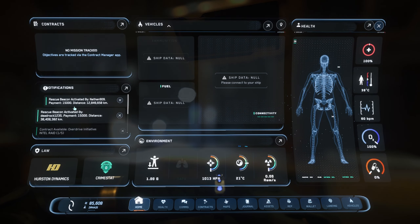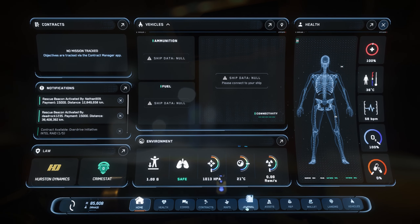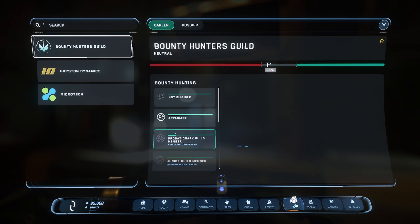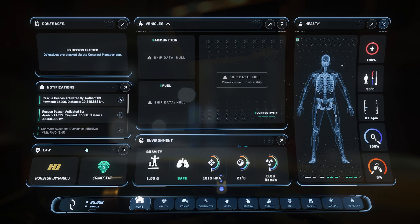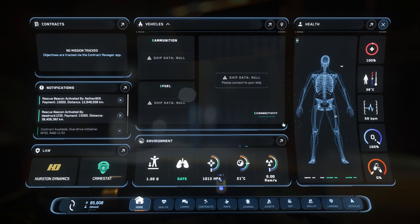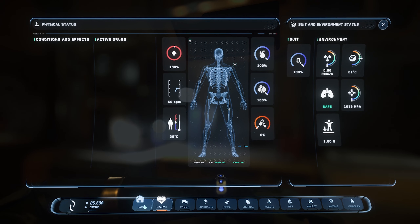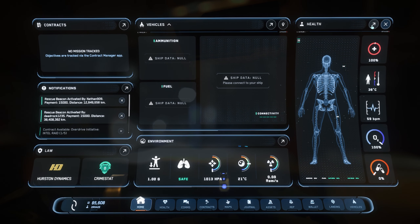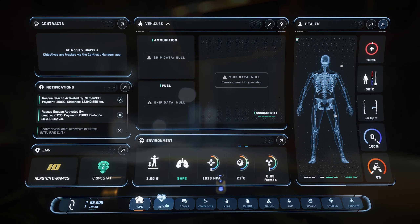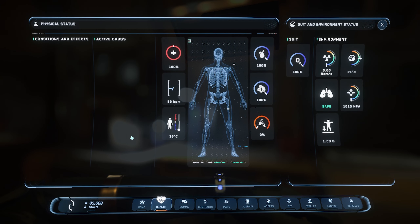I haven't thoroughly gone through the whole MobiGlass beforehand. Clicking Notification takes you to Journal — okay, I'm not sure why it doesn't just say Journal there. Clicking Law takes you to Rep — why doesn't it just say Rep? I'm probably just overthinking it. Environment takes you to Health, and Health takes you to Health. Let's move on to the Health tab.